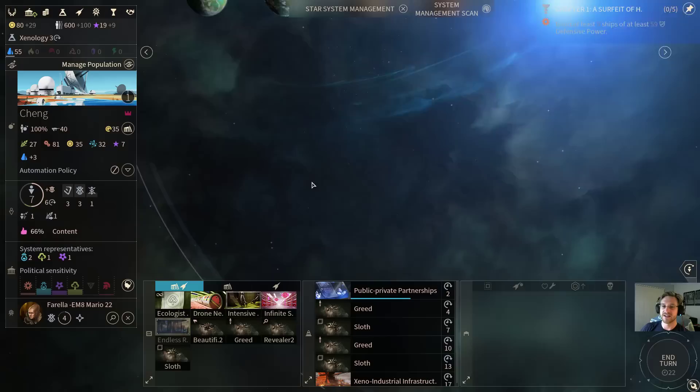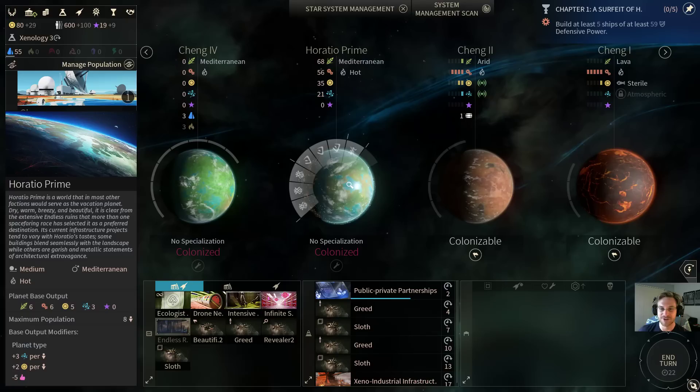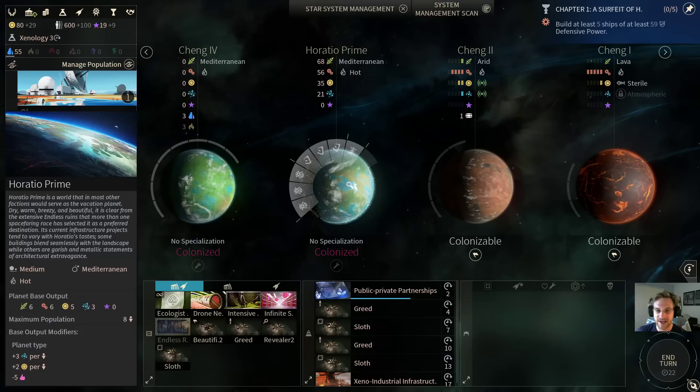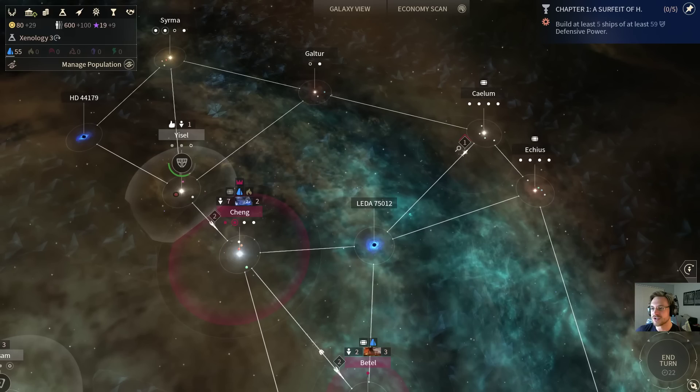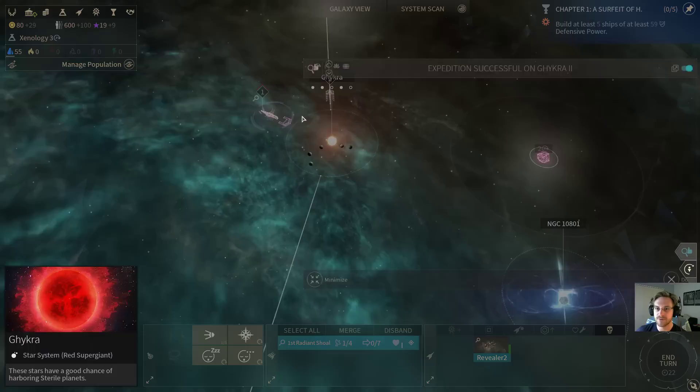The only time it's actually worthwhile to assimilate a population is once you start getting like full systems, not just full planets — actually full systems. And if you have all of those minor populations on one system and they're just in the way, then you can start assimilating. But otherwise, just the bonuses that the population give per planet: for example, each population on Horatio Prime gives six food, six industry, five dust, and three science. So why would you ever sacrifice two population — giving all of that — for like eight science and four happiness total throughout your empire? That mechanic is so weak in the early game — just never, ever do it.